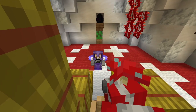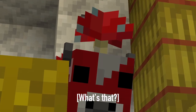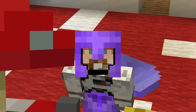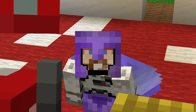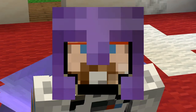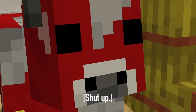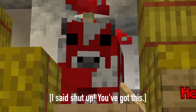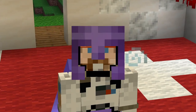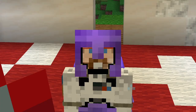Great Moo, I have a problem. It's just that I promised my viewers I'd clear out a woodland mansion using the Wither, and I'm scared. I'm really scared. You mean I can do this?